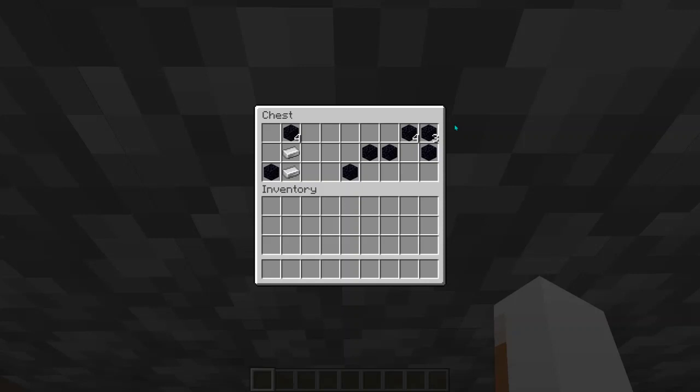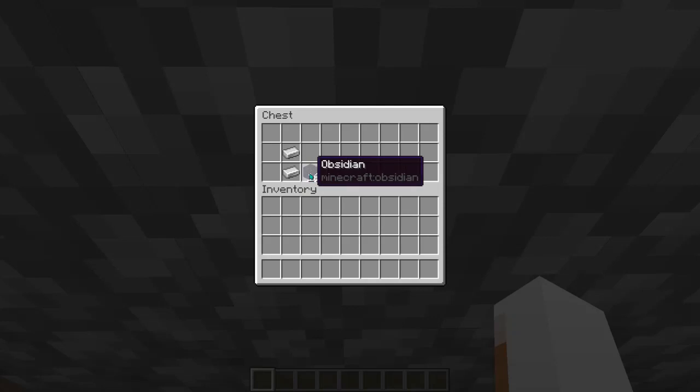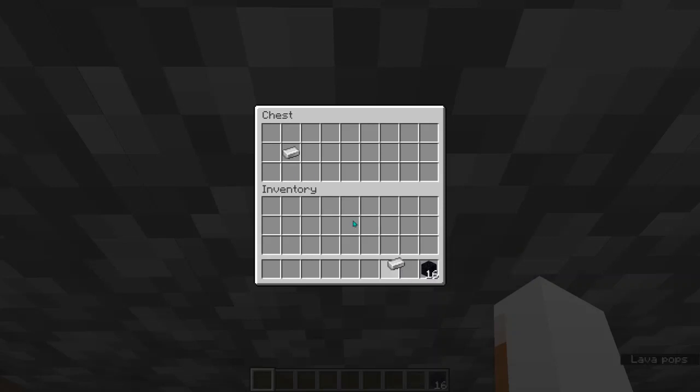Now what I've been doing for basically one week — as long as I've been running this — is I double click this obsidian to bring it all into my hand. I set it down next to the iron, I hold shift, and I click these both into my hotbar. Now if you do this fast it's pretty quick, but it's not as fast as what I'm about to show you.